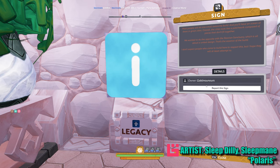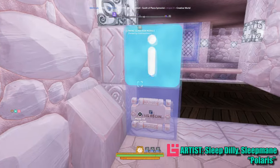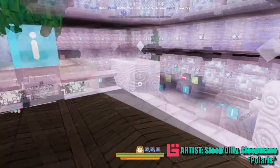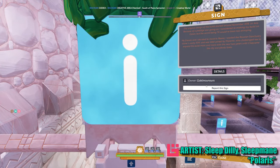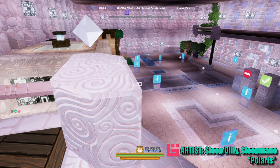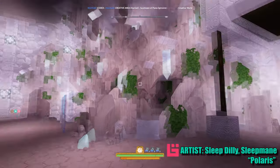Great cities overall — the cities look like a patchwork composed of pieces that don't fit together. We wanted to do the opposite with the Roxian Sanctuary, which is all about a united design — that's the essence of the build. I don't expect people who come to build here to respect this, but I hope they will at least attempt to. You know what, I can appreciate that — a themed city where everyone is in it together.